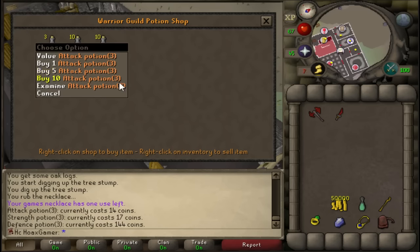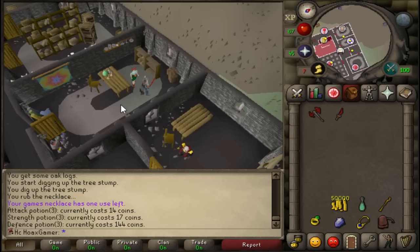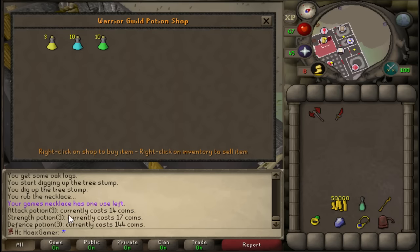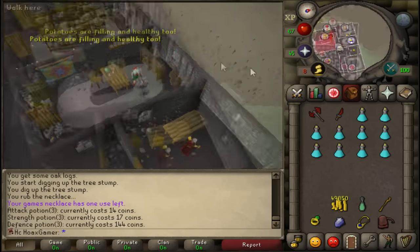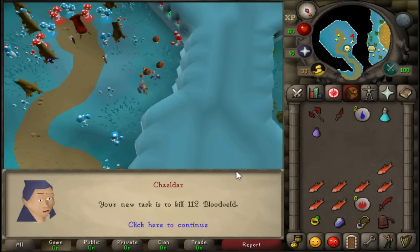Another helpful thing: inside the Warrior's Guild there's a potion shop that sells normal attack, strength, and defense pots. I'm going to stack up on attack pots for my dragon battleaxe since I'm running low. It didn't take too long to complete five tasks from the tutorial slayer master.